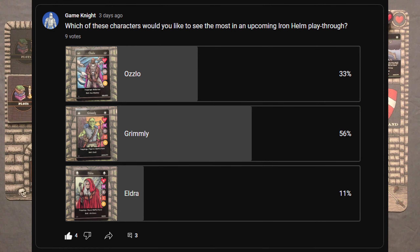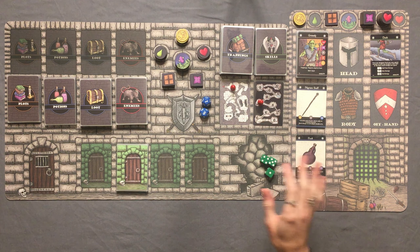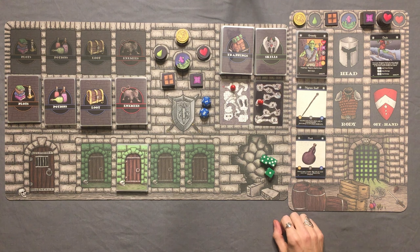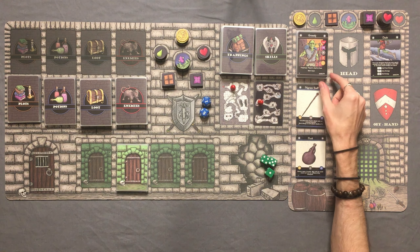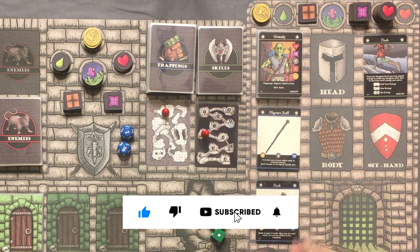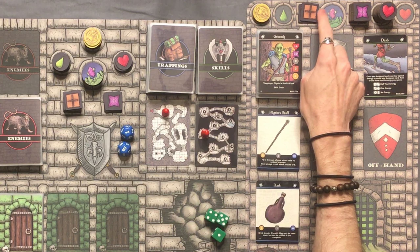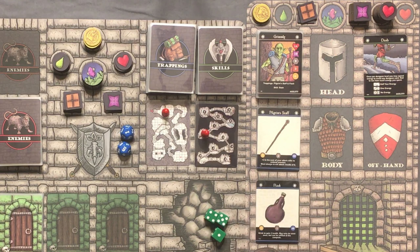This dude is going to be interesting for sure, so stick around and let's see if we can make it to the end of this dungeon. I've got everything set up, everything is shuffled and ready to go, and we'll do a quick rundown of Grimly before we head into the dungeon. He's starting with 14 health, 10 energy, he can hold 9 weight. He starts with 2 rations, which is amazing. Most characters start with 1, so he's packing a bunch of food.